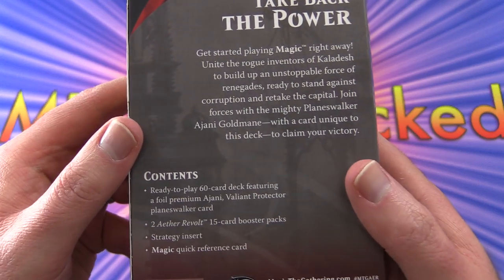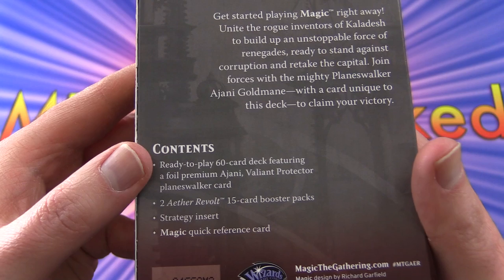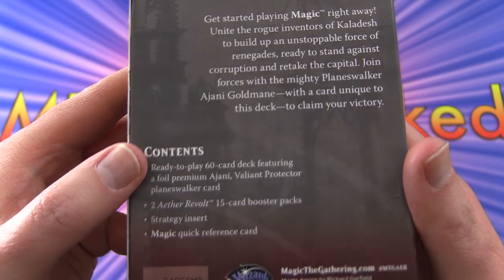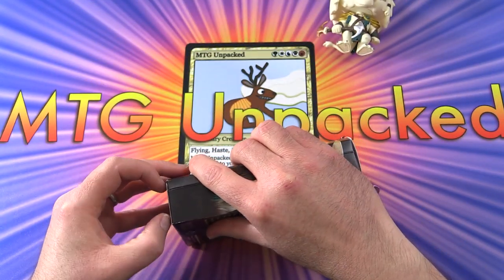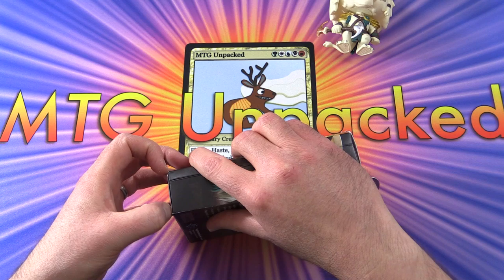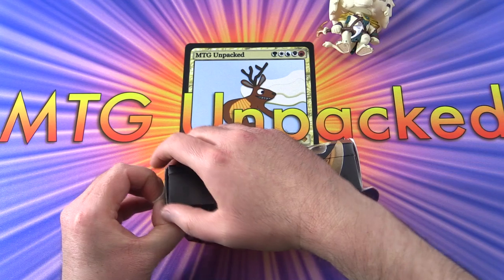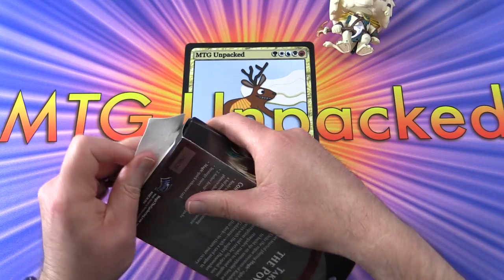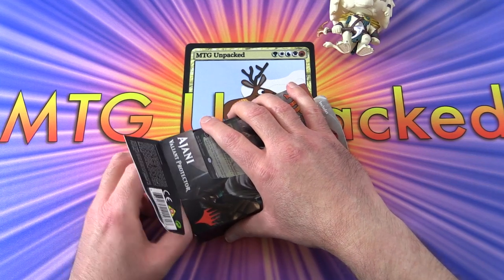So what do you get? A 60-card deck, foil premium Ajani Valiant Protector, 2 Aether Revolt booster packs, strategy insert and quick reference card. This one cost me about $27, about double the price than when they first came out, so they're getting a little harder to find these days.